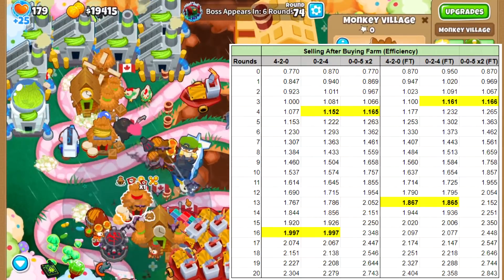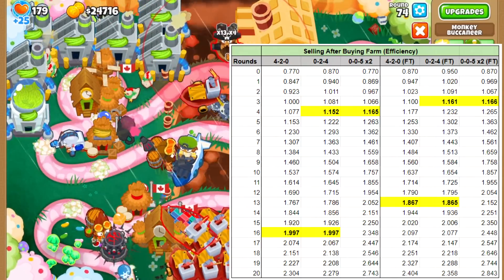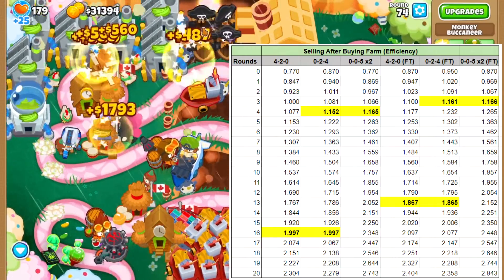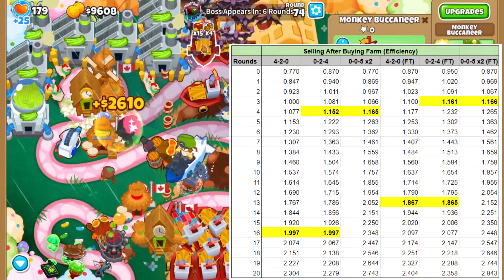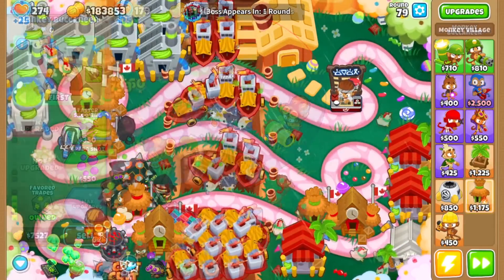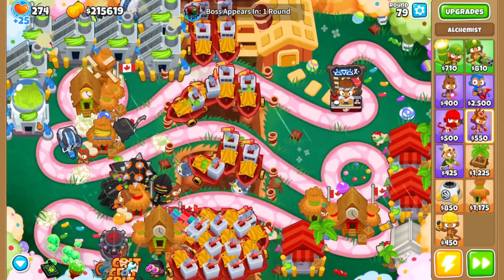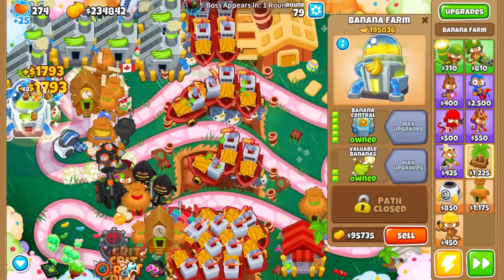What I find crazy is that even without the increased sellback, the mini Opolis farm can surpass the bottom path farm in just 4 rounds — or 3 rounds with bottom path boat. So not only is this the best money maker overall, it's also the best money maker if you're strapped for rounds. With this mini Monkeyopolis trick I was able to get a Banana Central plus Ultra Boost, plus a bunch of 4-2-0 farms, plus a max Trade Empire army, plus a few bottom path farms as well — before round 80 even hit.